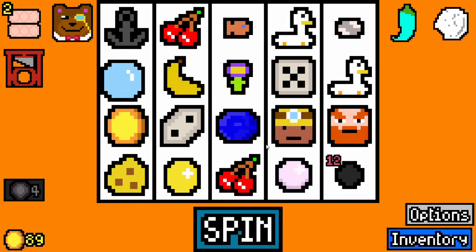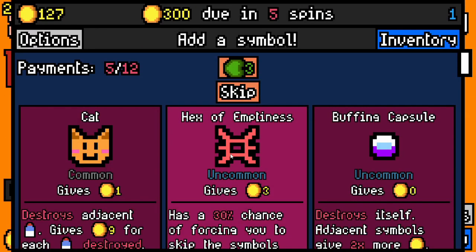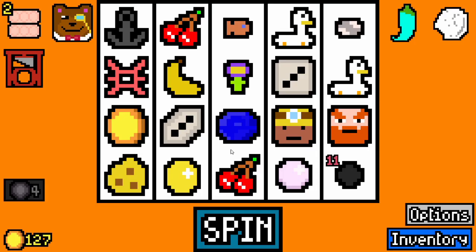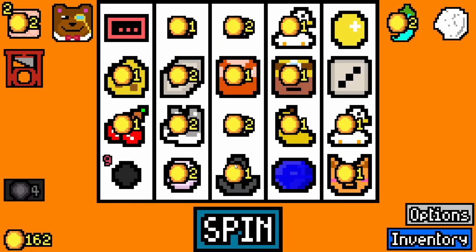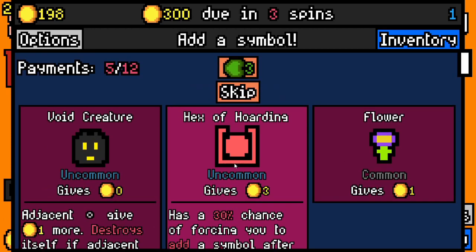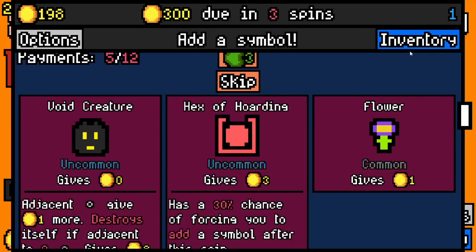Five-sided dice is pretty good — averages about 3 per spin. Hex of Emptiness — forces you to skip the symbol. Let's grab another hex; that's fine. Our deck should be relatively okay right now. Hex of Hoarding. I did want to test out whether, if you got Hex of Hoarding plus Hex of Emptiness, what would happen.